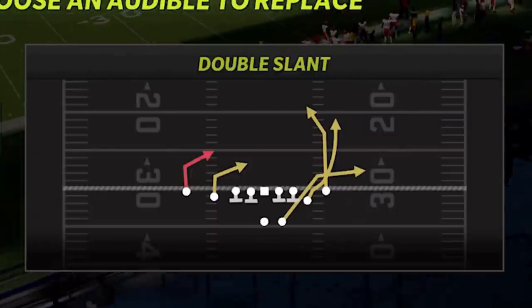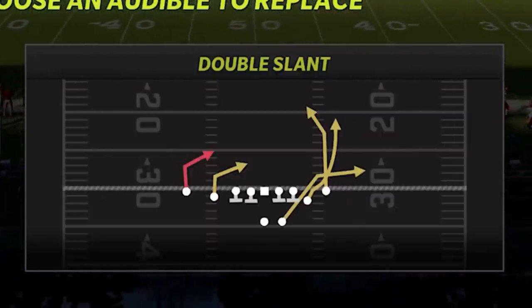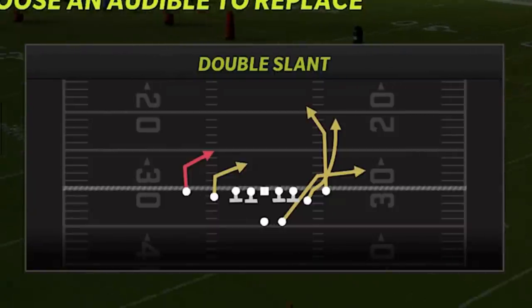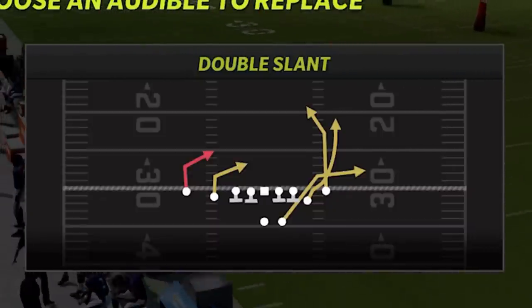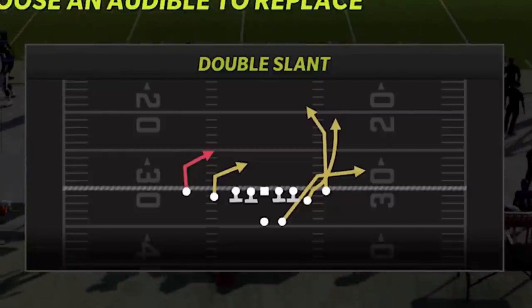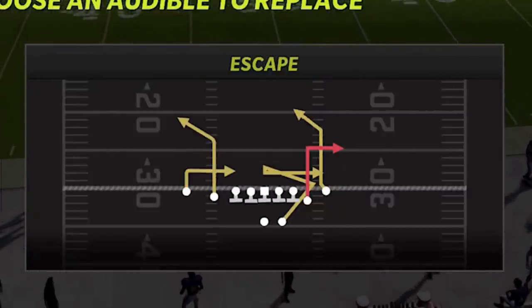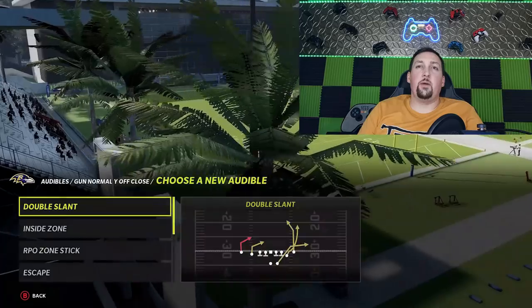Your double slant is a cover 3 one-play touchdown. It's also a very good play against cover 1 man, but I'm going to call it a cover 3 one-play touchdown. Whether you're going against current gen or next gen consoles, this is a one-play touchdown against cover 3, but it has a very different setup depending on which console you're on, which I will go over later in the video. Then the Escape is a cover 4 one-play touchdown — whether it's cover 4 palms, cover 4 quarters, or cover 4 drop regular. This is a one-play touchdown against all 3, so you have a one-play touchdown against just about every single defense with these 3 plays.